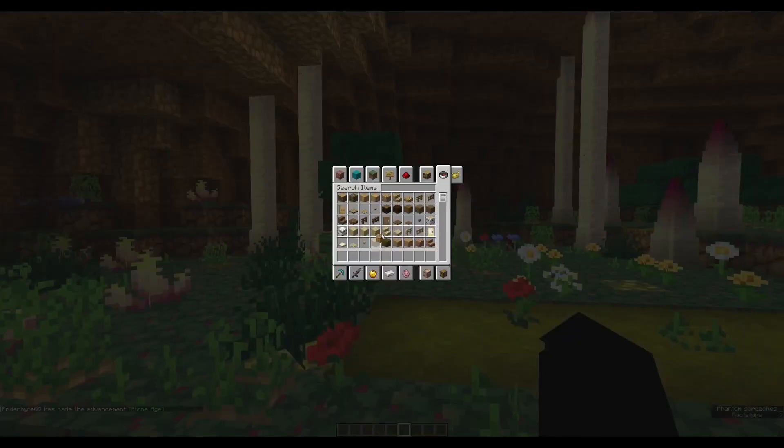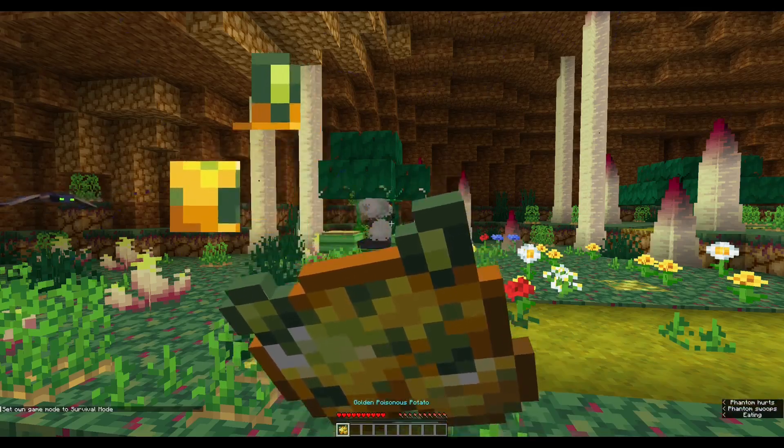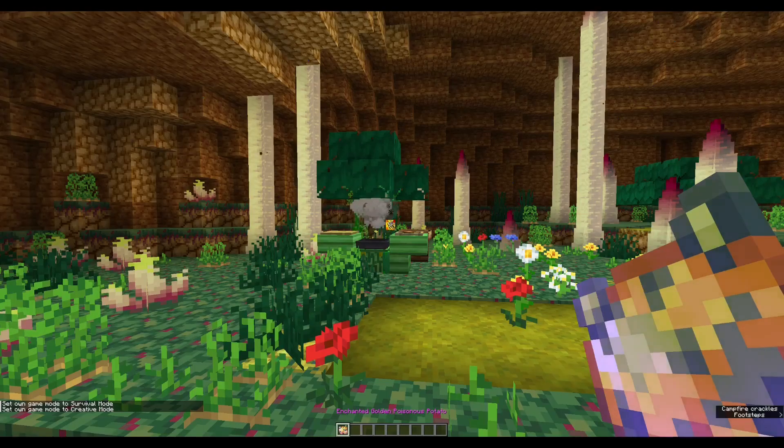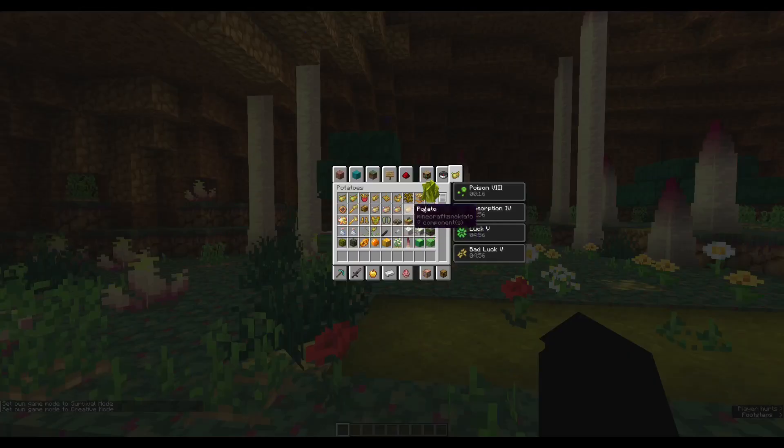There are also numerous special types of potatoes that you can consume, such as the Golden Poisonous Potato, which gives you both absorption and poison. There's also the Enchanted Golden Poisonous Potato, which gives you more poison and more absorption, and luck too.